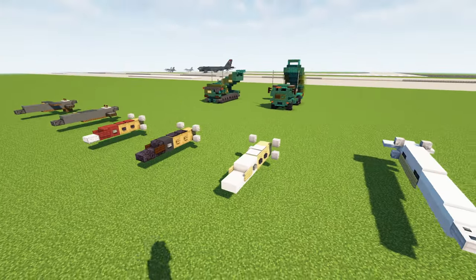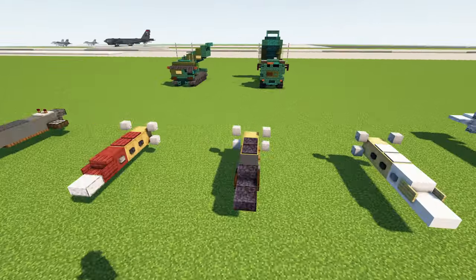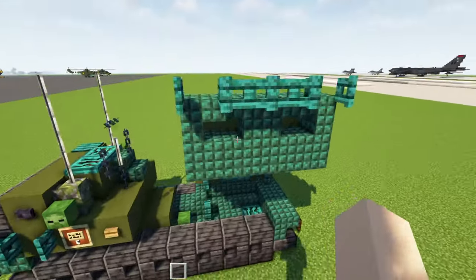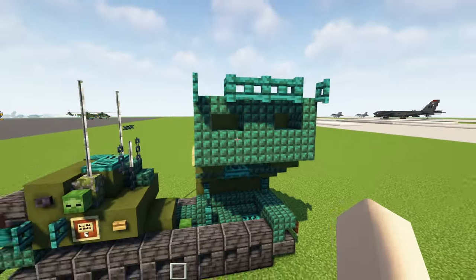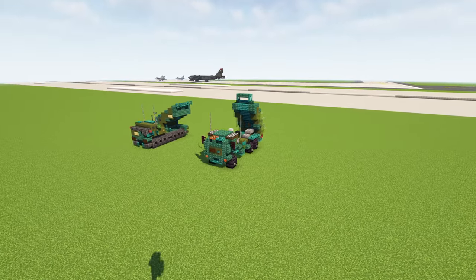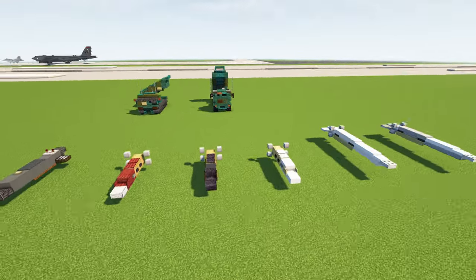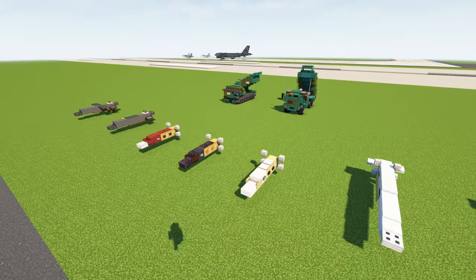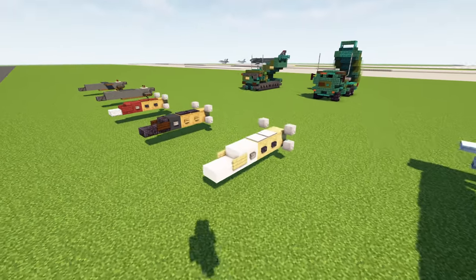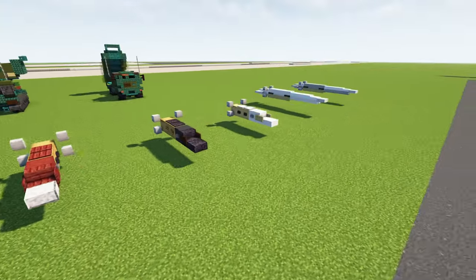Next up we have the MGM-140 ATACMS, a tactical ballistic missile manufactured by Lockheed Martin. It's launched from the HIMARS and the M270 MLRS. They can fit one of these in six of the regular missile slots and use the same covers, so the enemy can't really tell from the outside what ammo is loaded. It has a max range of 300 kilometers, much higher than the regular MLRS. These entered service in 1991, and the U.S. has just approved giving them to Ukraine, which changes things quite a bit.